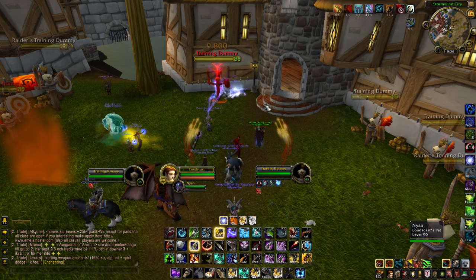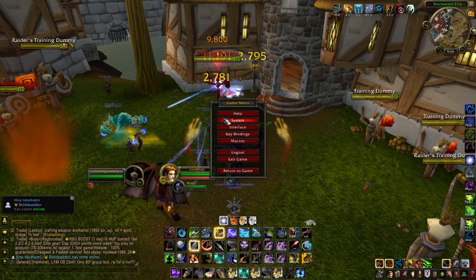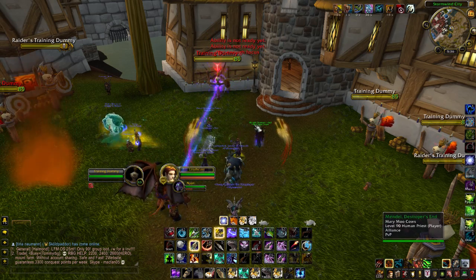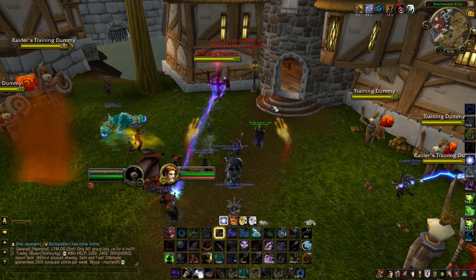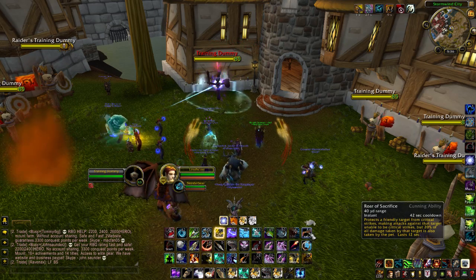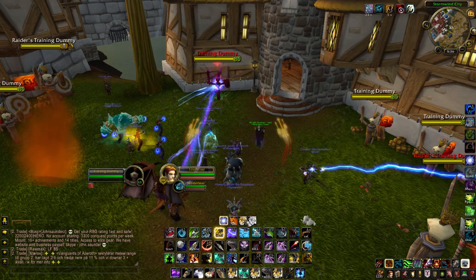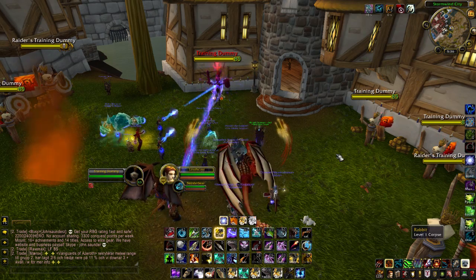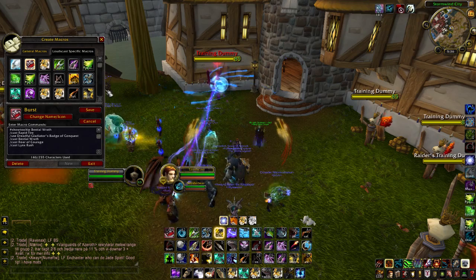Any other macros I want to quickly show you are our Pet Switching Macros. I'm going to Freedom myself, Sack myself, and now I'm going to Dismiss this pet. I'm going to call out my other Spirit Beast — that gives us our cooldown back on Spirit Mend and Sacrifice. So if you have multiple Spirit Beasts, this means you can do an additional heal on yourself and get your Sack back as well. Your Freedom, or Master's Call, will not come back.